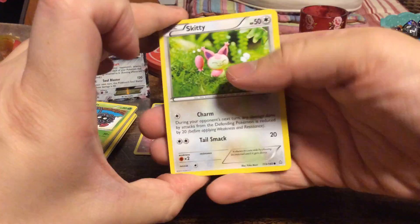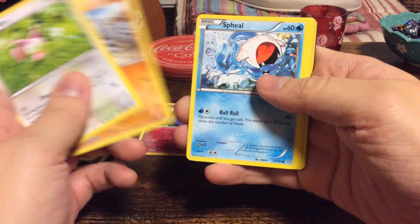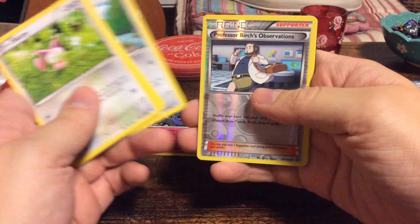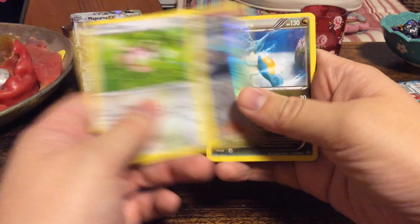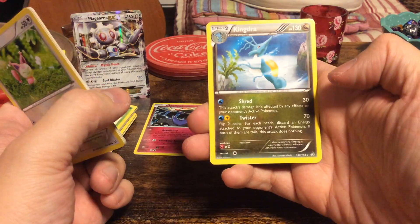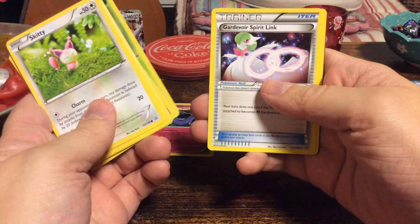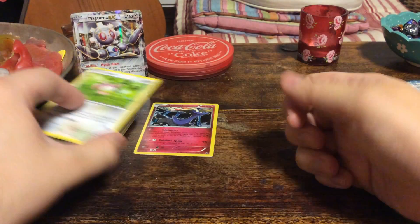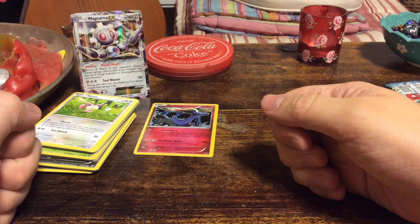And for Primal Clash — it's a set I didn't really open a lot of, so let's see what we get. Skitty, Rhyhorn, Spheal, Lotad, Bidoof, reverse foil Professor Birch's Observations, and a regular Kingdra. Then we have a Masquerain, a Guard of the Spirit Link, and Grovyle.